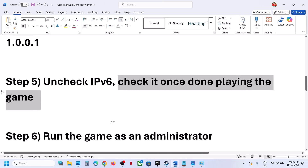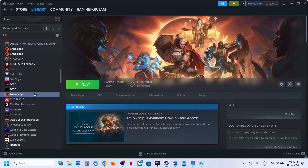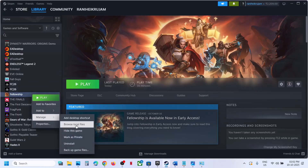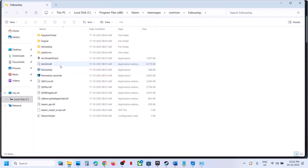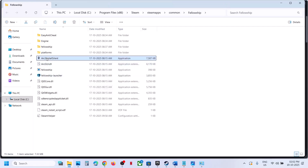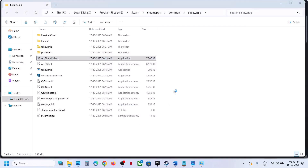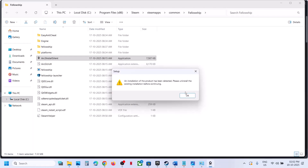The next step is to run the game as an administrator. Go to the game installation folder, find the fellowship launcher, double-click to launch the game from there and check. If that does not work, run the arc installer as administrator — click Yes to allow and then click OK.